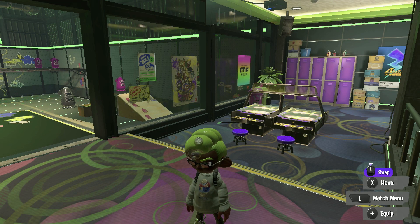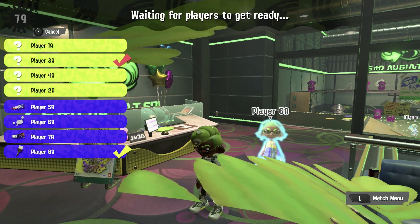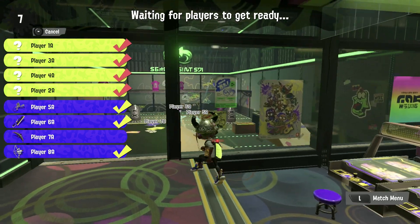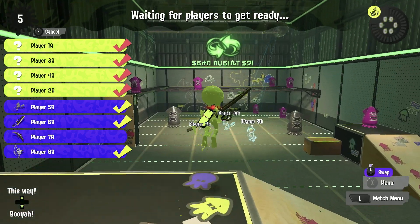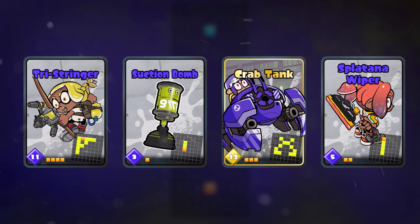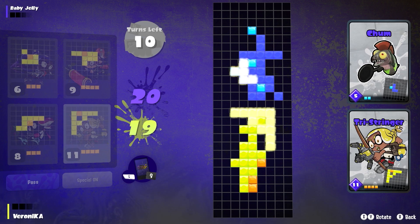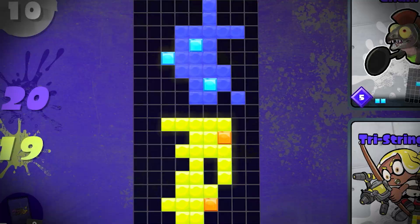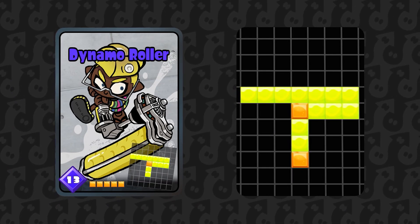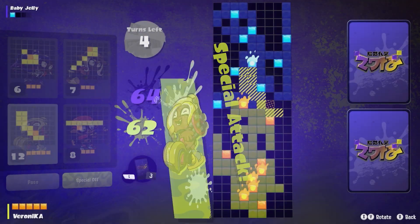Between Turf War rounds, we got to experiment a little with the new lobby system, which serves as a testing ground for weapons and a social hub to see your friends represented as holograms. You can test weapons out on a series of dummies to see weapon damage too, which may be useful for competitive players. Even with the wealth of options though, we still didn't see everything. We didn't try the block puzzle minigame Table Turf Battle, which combines a collectible card game with filling in spaces on a game board with tetromino-style pieces to claim territory. As an overhead approximation of filling the battlefield with paint, it looks like a clever idea, and I'm looking forward to trying it.